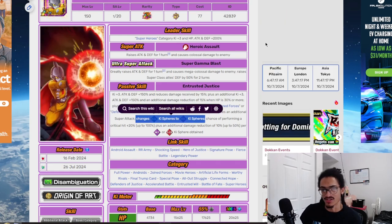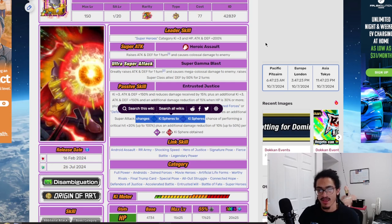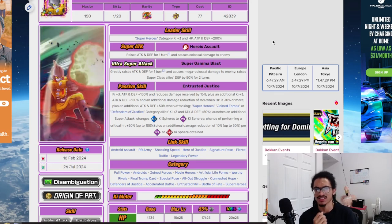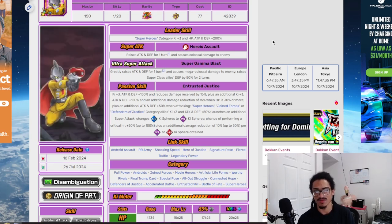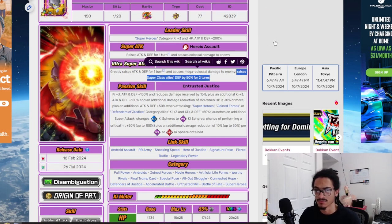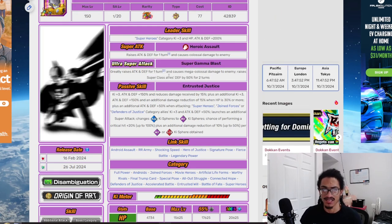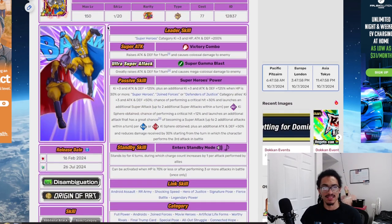The fact that he's a specific-type orb changer from AGL to INT helps him get those key spheres for damage reduction and guaranteed crit. He can effectively reach 6-key, 300% attack and defense, and up to 80% damage reduction if you get INT key spheres, plus a guaranteed crit, attack and defense buff when attacking, support-type buff, and a two-turn defensive buff for super class allies.